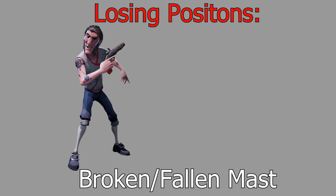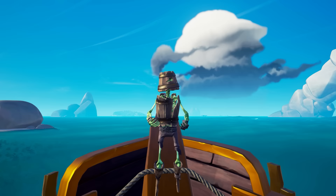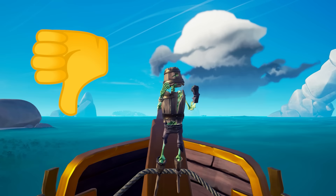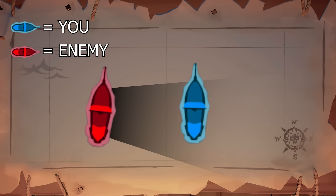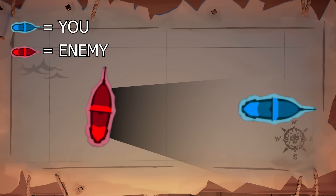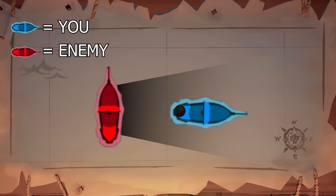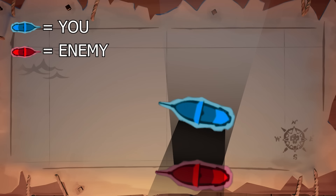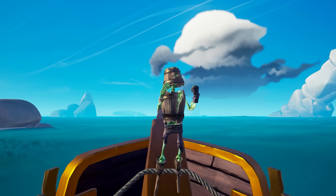If your mast is fully broken or has fallen completely but your enemy's hasn't, try to keep it up at all costs without putting yourself in a worse losing position. If the enemy keeps knocking it over, turn the back of your boat to the enemy — this makes it harder for them to kill you while you repair the mast and lets you escape quickly once operational. You can also mix in sniping at the enemy to slow their cannon fire. If the mast ends up fully falling, sync your movement with the enemy so you always have cannon angle on them, which allows you to return cannon pressure and potentially knock down their mast, kill them, or put lots of holes in them — and it concentrates their cannon fire on one side so you have fewer holes to deal with.